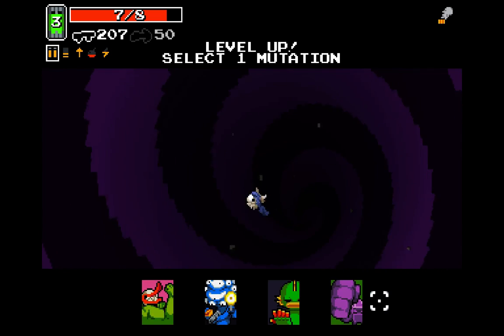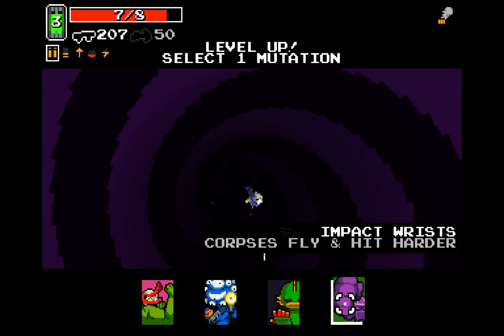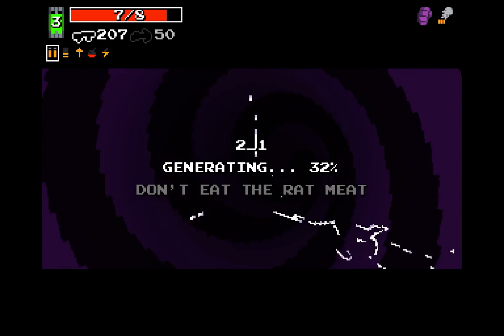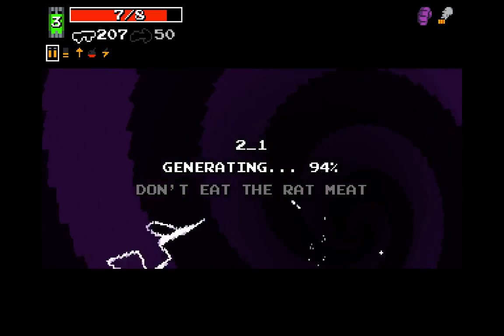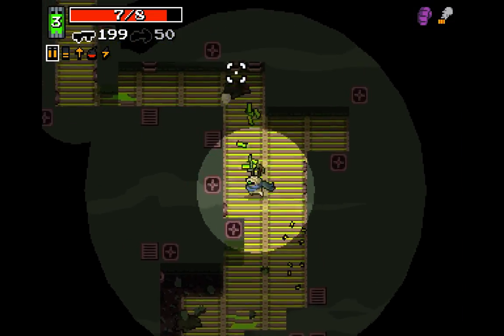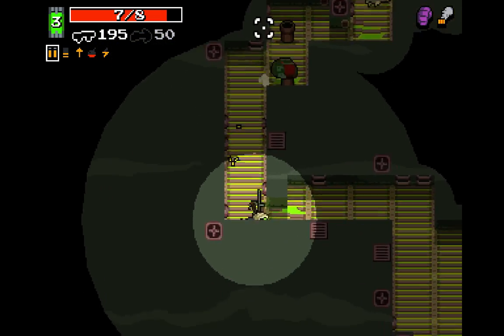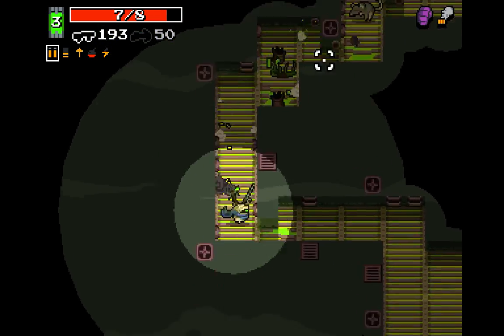I don't know what to take here. Impact Wrists, maybe? Yeah, I'll take Impact Wrists. I mean, the laser pistol is still viable if you have laser brain, to be fair. Because laser brain is just so powerful. Such a great mutation.